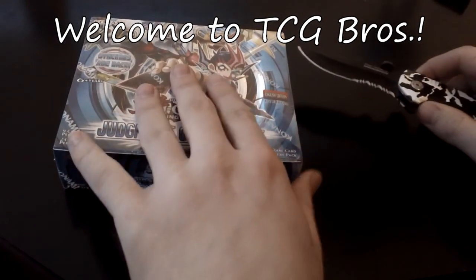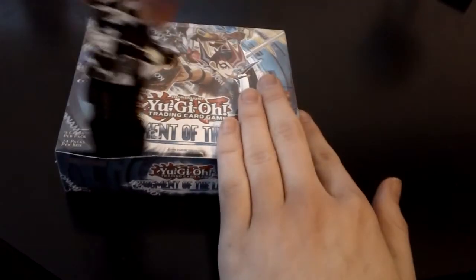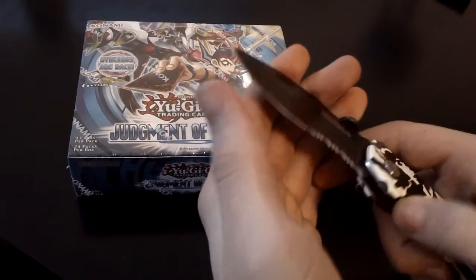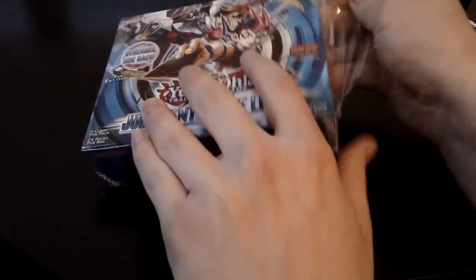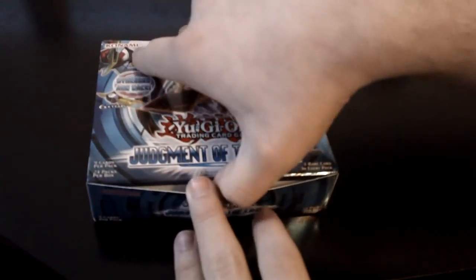Alright, today I've got a Judgment of the Light booster box to open, just to see if I can pull a few of the really expensive cards from here. That's pretty much the only reason I bought it. So hopefully I can pull a Coach Soldier Wolf Bark — that would probably be what would get me the most excited. And maybe some rarity of Star Eater, because Star Eater is worth a lot of money.